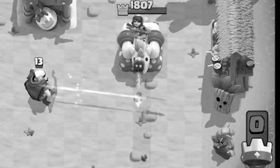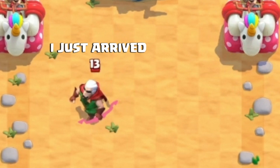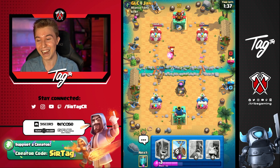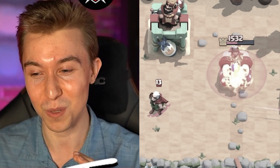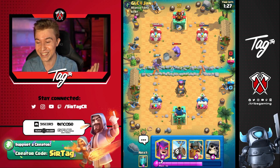I believe I can fly... oh! Whenever you think that the Fire Spirit's not able to connect, it always finds a way. That was majestic — the Magic Archer couldn't even touch it. Even Harry Houdini could not escape from the Fire Spirit. So the Fire Spirit's gonna connect to the Bowler too, that's what we like to see baby.